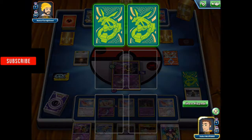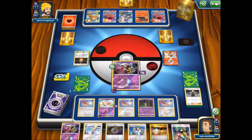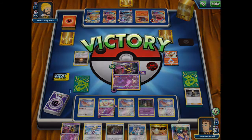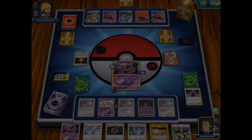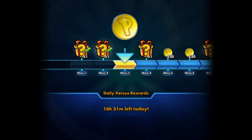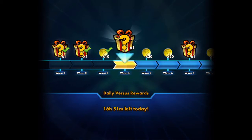At this point my opponent is going to surrender — there's no way he can win. I don't see what he can do. He probably ran out of energies. He discarded the Welder too — maybe he's not running Fire Crystal either. Victory for me! There's the scoop. I hope you guys enjoyed this match — hope you guys subscribe to the channel, leave a like, share this video with your friends. Thank you guys for watching!